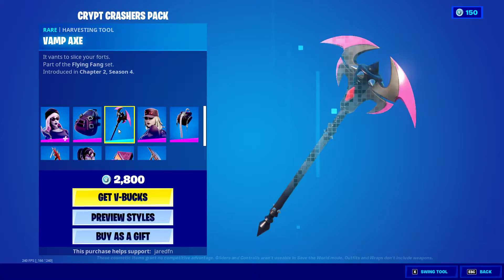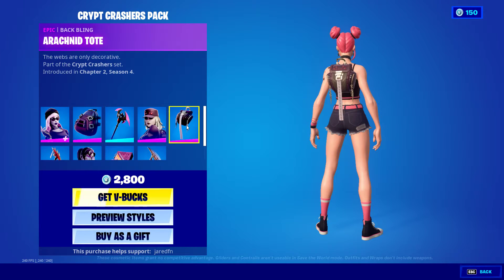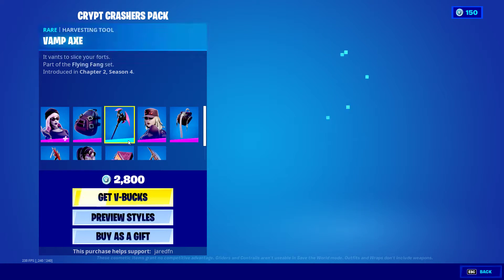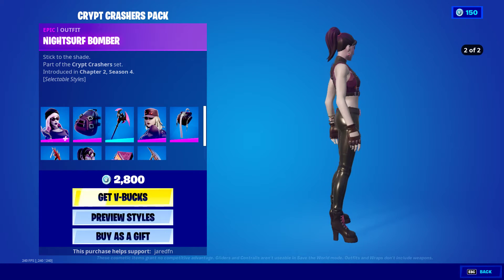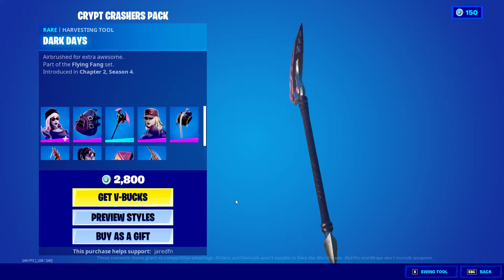You've got the Batty pack, Vamp Axe, that's a bit of a backlink, night surf bomber, made in your faceway skin, fire breathers dark pack, and dark days.